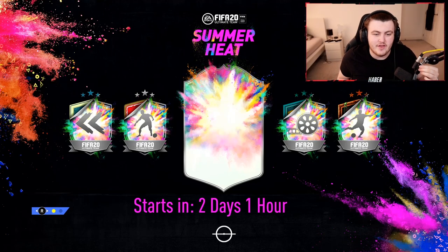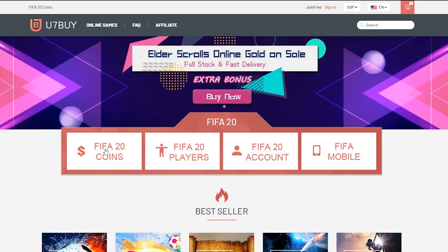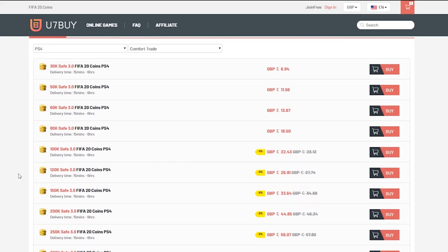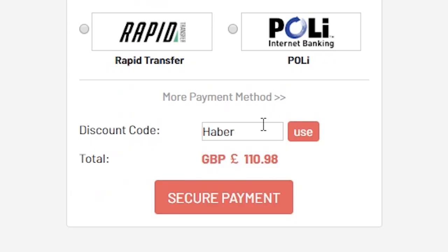Just the other day, EA started laying down the foundations to their brand new promo, Summer Heat. For cheap, fast, and reliable FIFA 20 Ultimate Team coins, check out u7buy.com and use the code HABER to get yourself 5% off all of your orders.